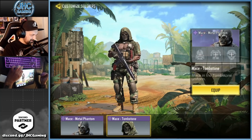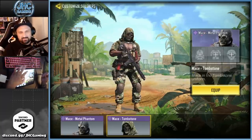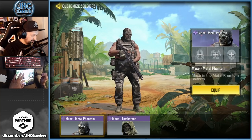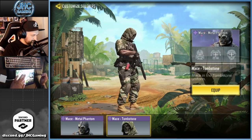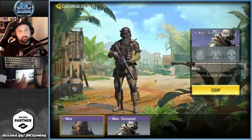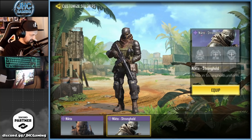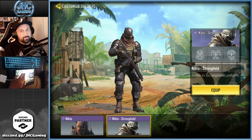Mace — I only have two skins, and Mace Tombstone still had the new tag; I never used it. I'm not the biggest fan of Mace but the mask is nice. Nikto — I have Nikto Stronghold and the basic Nikto, the basic one from a lucky draw. Stronghold I said was pretty underrated.